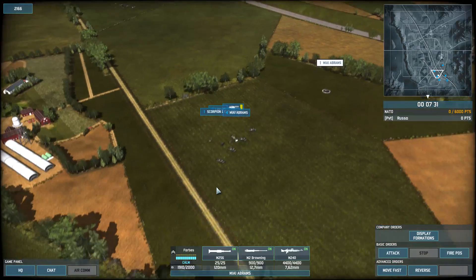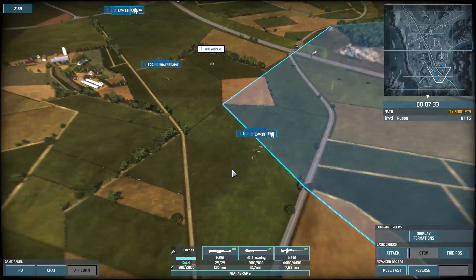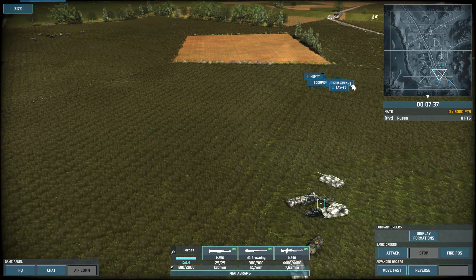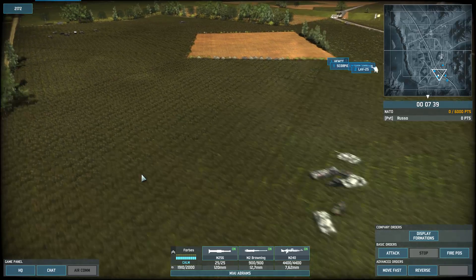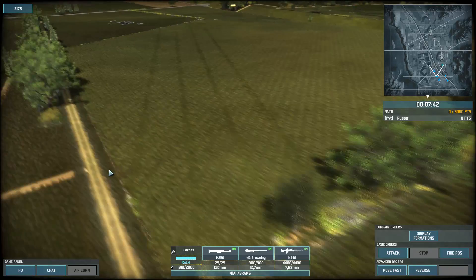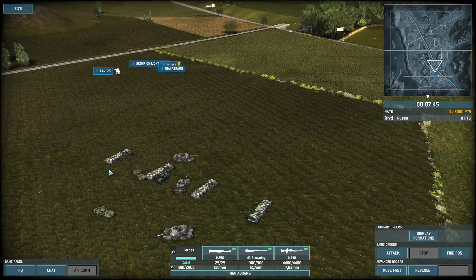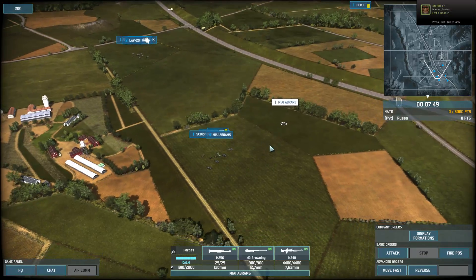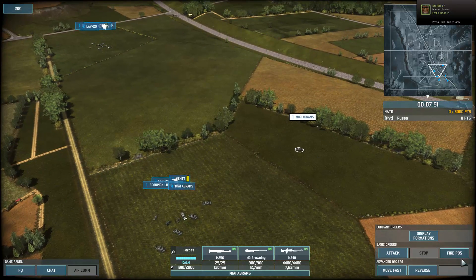In each of these groups I've got Abrams tanks, one Scorpion light tank, and two LAV-25s filled with Marines. Again: Abrams, light tank, LAV-25, Abrams, light tank, LAV-25. Here's our trigger man right here, highlighted.